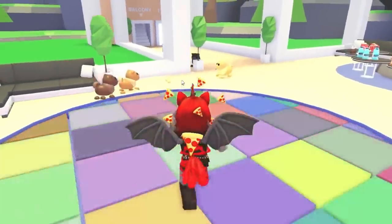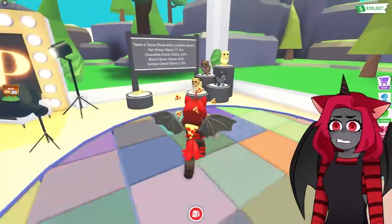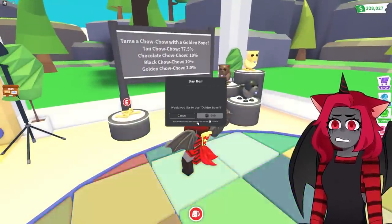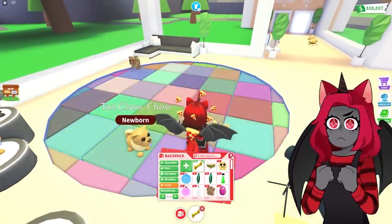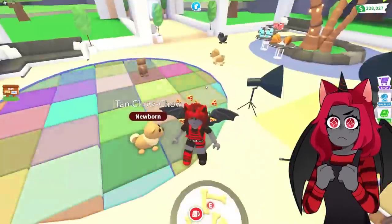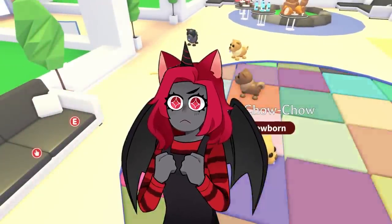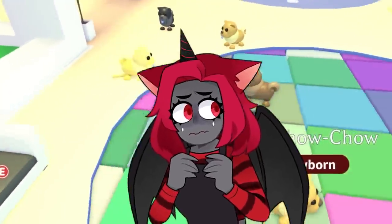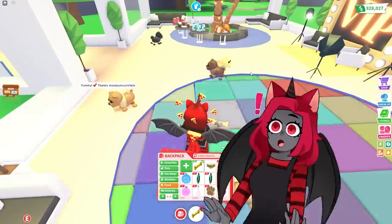Let's throw this golden bone and see what our first Chow Chow is gonna be. We got a tan Chow Chow, which is the most likely one to get. Golden bones are so much. Alright, we have 10 bones here. Let's see if we could get a golden Chow Chow today — that'd be super cool. But I want one of every Chow Chow. Oh my gosh, that golden one just dropped out of nowhere — I thought I got it. But no, it was a tan one.